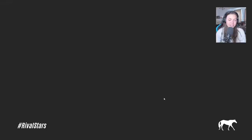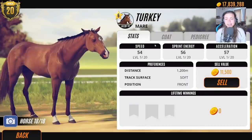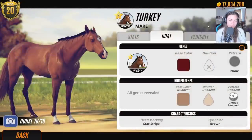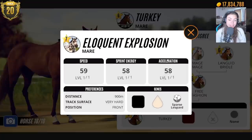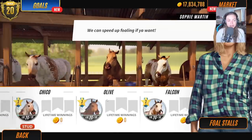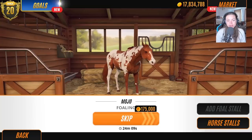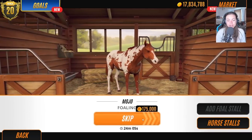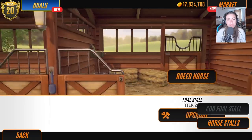I'm going to go ahead and say turkeys are ugly. Let's check the coat pattern — we have cloudy leopard, which is NOT on my list. I want sparse leopard. We've got two more foals to discover, and if we're lucky and get one today I'll leave it there. This is going to be a part two for sure.